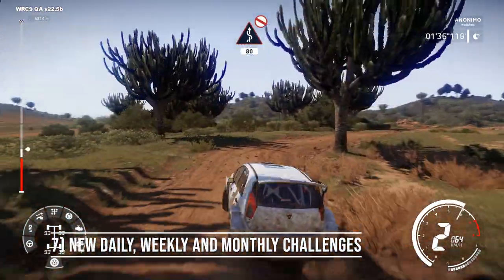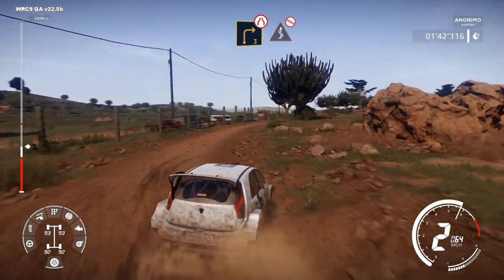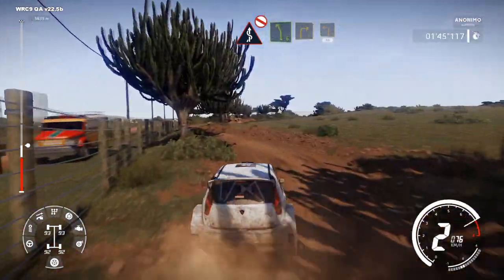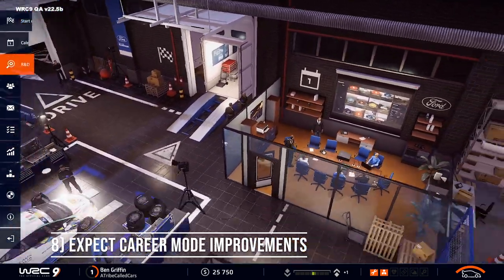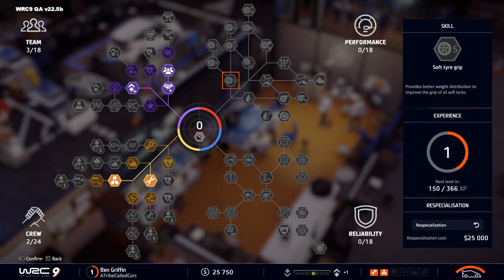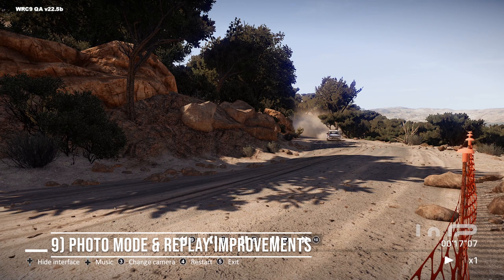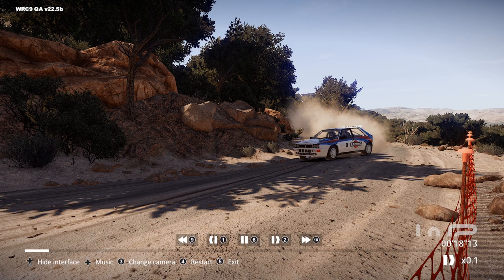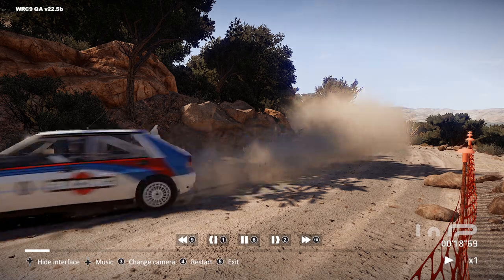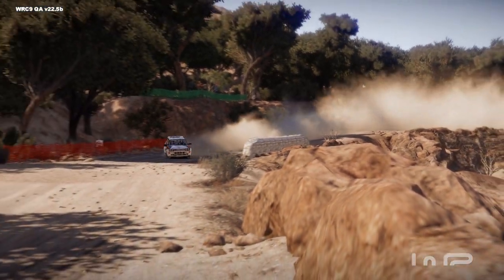In a bid to keep players happy, WRC 9 features daily, weekly and monthly challenges, so you'll have new things to complete whenever you return to the game, competing on global leaderboards. WRC 8's career mode proved to be a worthwhile improvement, and in WRC 9 the structure is the same but there are more things to do, such as an enhanced skill tree and calendar possibilities. Those who love photography can make use of the new photo mode, arriving in the first month patch and a first for the series. The replay camera management system has been improved too, so it should be easier to capture your skills — or lack thereof.